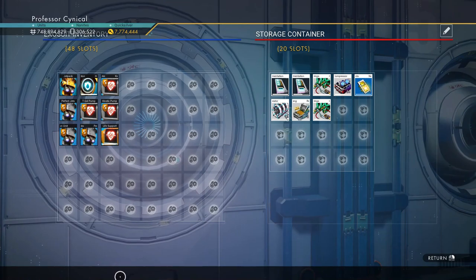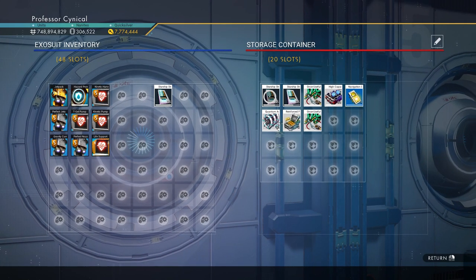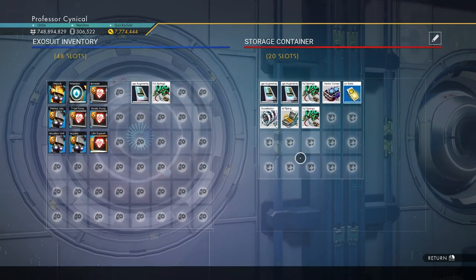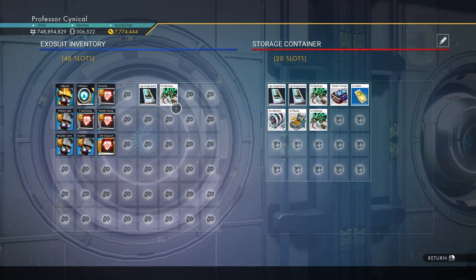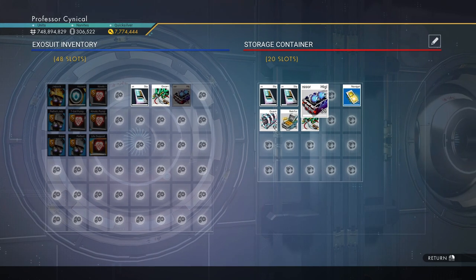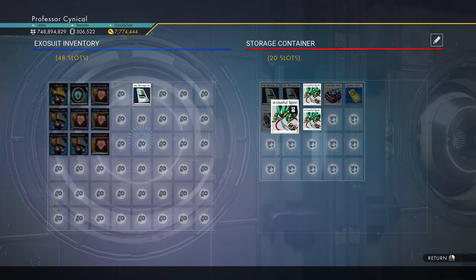First of all, what we need to do is go into our storage container. I've got some items here for demonstration — these are items that you can stack up. The way this works is it has to be items that only stack up to a certain point in your exosuit, but if you put them into a storage container you can stack them a lot more. For example, on the right-hand side I can hold 60 of one item, but on the left-hand side I can only hold 20 or 25.